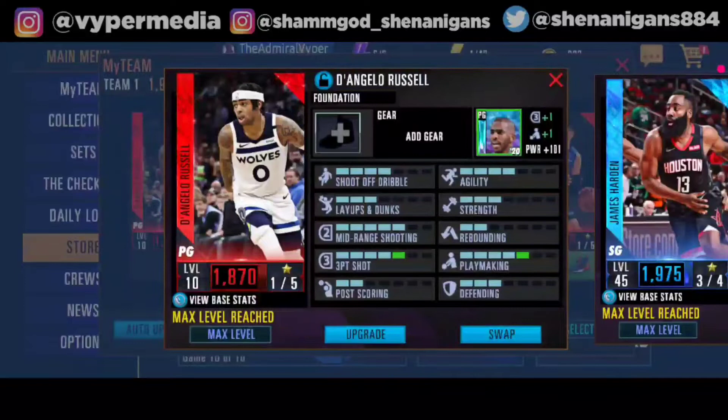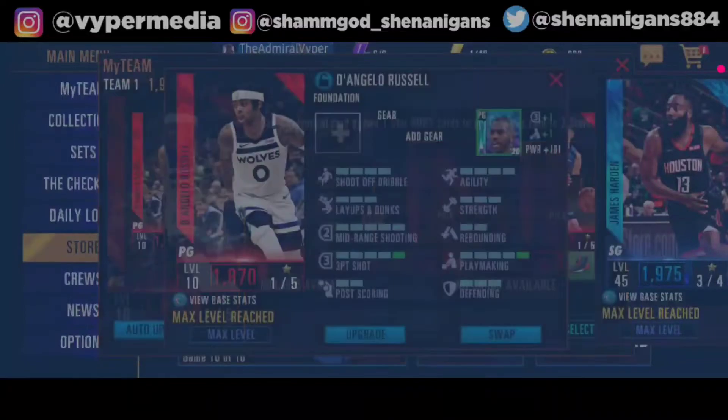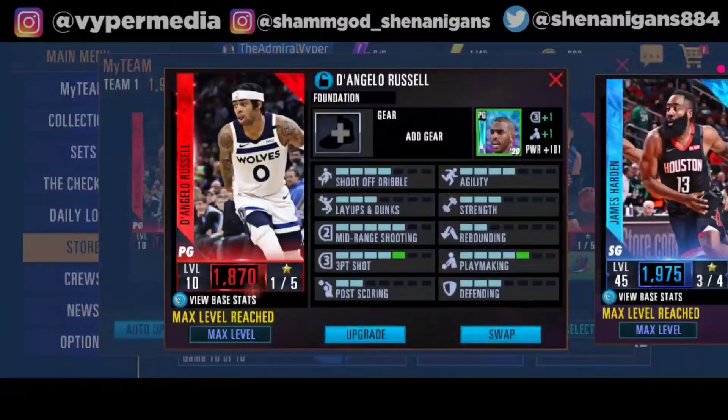You can train your players — either max their levels or upgrade them depending on the stars. Max level for one star is level 10, for two star it's level 25, for three stars level 45, for four star it's level 75, and for five star it goes all the way up to level 95. Upgrading is for upgrading to more stars — if I put two more ruby cards this D'Angelo Russell would become a two star and I could upgrade him to level 25.